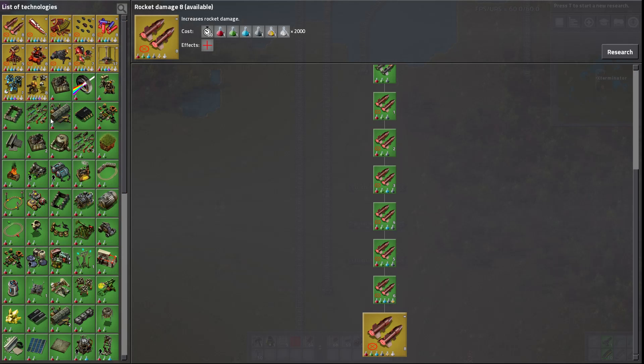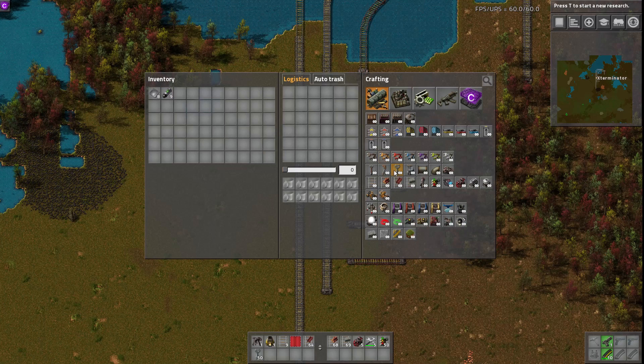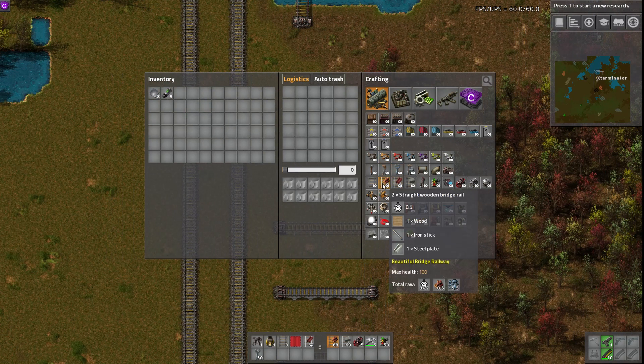We do unlock this just with the normal railway technology — it unlocks the bridges for us along with the other stuff. And they cost — I mean, they're not too expensive.